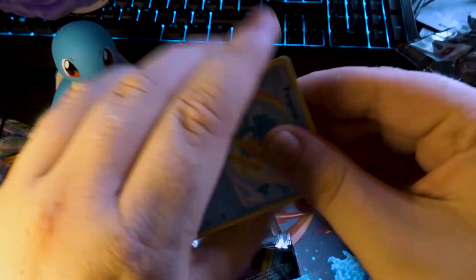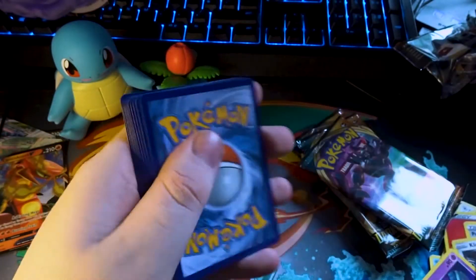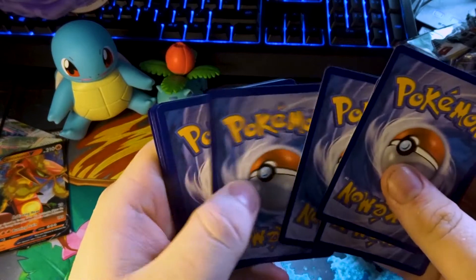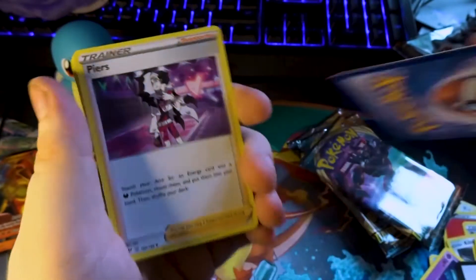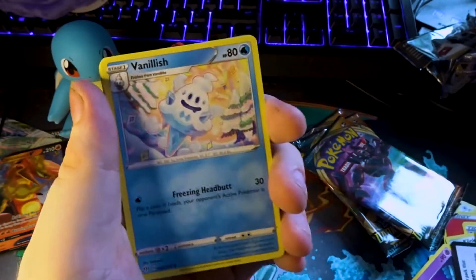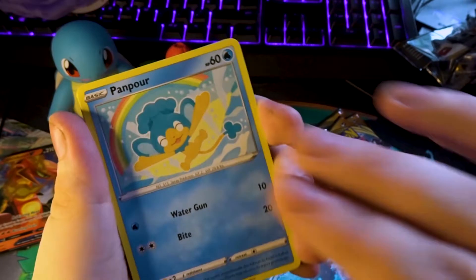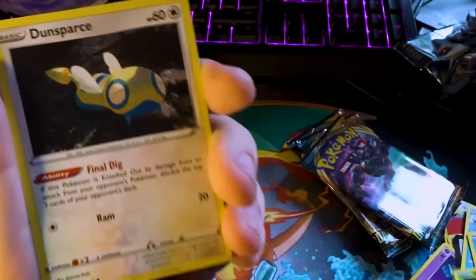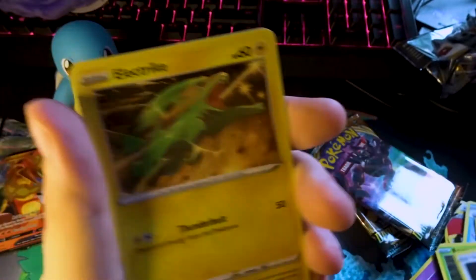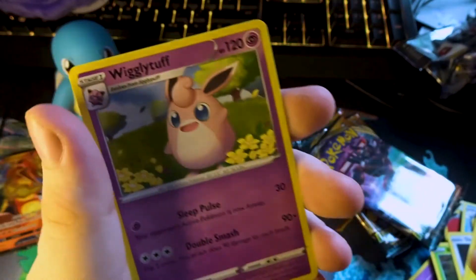Next one is an Eternatus pack — can we get the big Eternatus boy? Vanillice, Mr. Burns — Munchlax, Hawlucha, Spinarak, Wepear Berry, Dunsparce, Electrike, Falinks, and Wigglytuff.